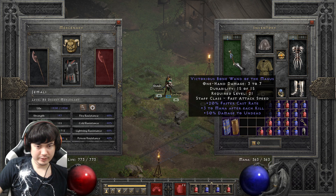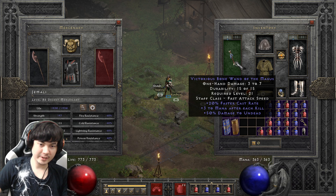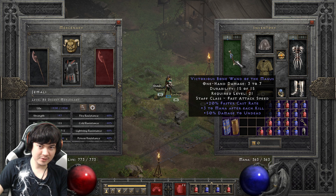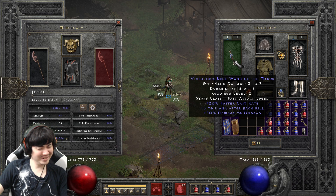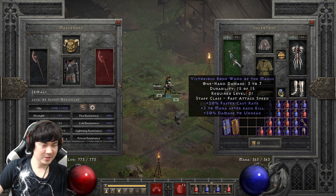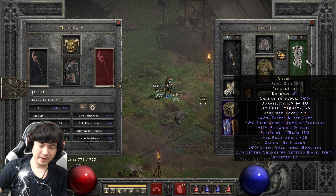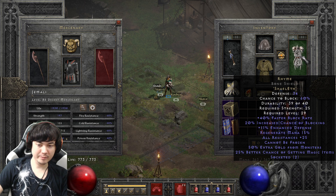The weapon is just a random FCR wand from Akara or any merchant. Ideally you'd upgrade to a Spirit Sword pretty soon — that's the first upgrade you'd want to get. Spirit is pretty cheap, but the rules say no Spirit, so we're using this. Other options are Spectral Shard or Suicide Branch, but Suicide Branch and even Spectral Shard would probably be too expensive. For the shield, we're using a Rhyme. The Bone Shield base can be bought from Drognan in Act 2 Normal, 2-socket, and you just need a Shael and Eth — super easy runes. The shield is basically free and has really good stats: high block chance, all resist, MF, and a little mana regeneration.